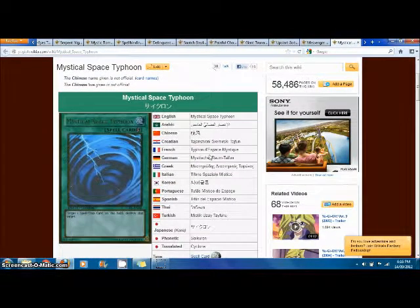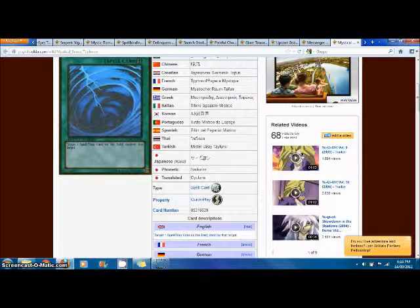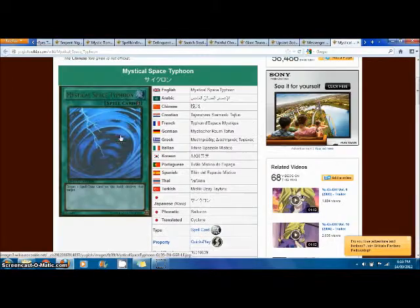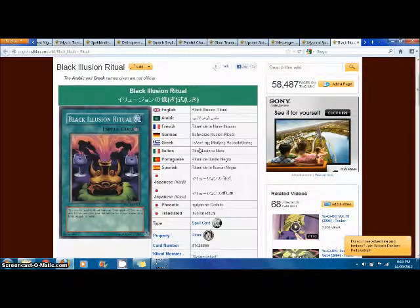Next we have Mystical Space Typhoon, which also came out in this set. This card has seen so much play over the years — target one spell or trap card on the field and destroy that target. Since this format is known to be a very back-row heavy format, this card has been seeing a lot of play. We also have Black Illusion Ritual, the ritual spell card that brings out Relinquished. Again, really good card.